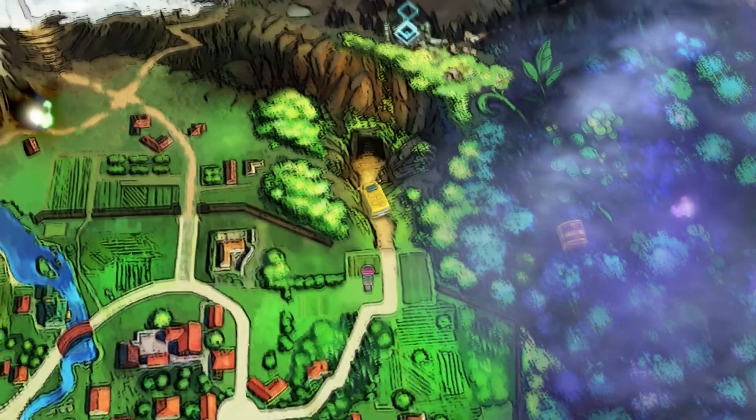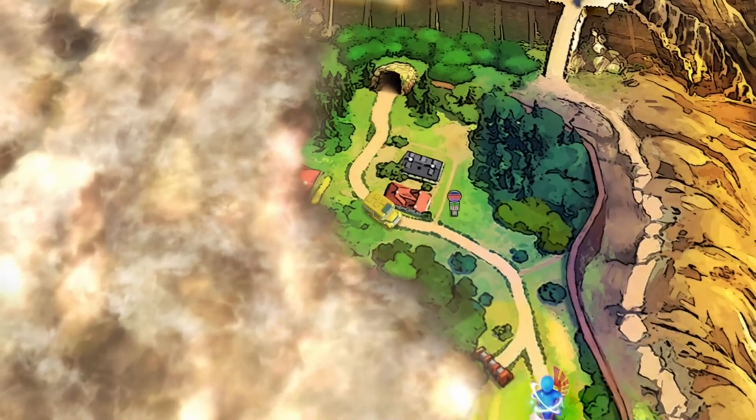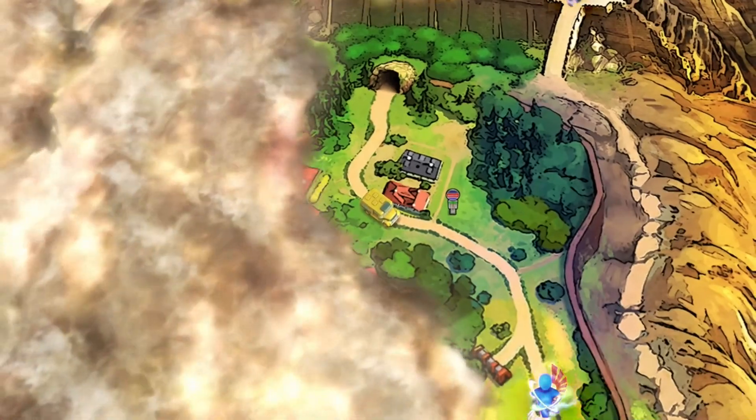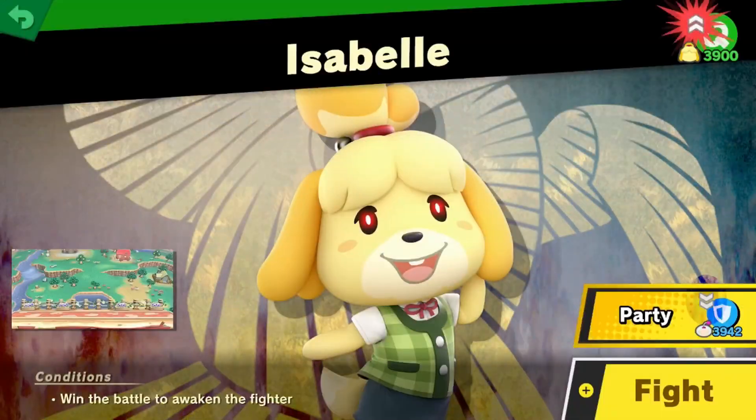Now we can go via Kapp'n through here. Where are you taking us though? You take us all the way through and end up on the other side — and there's a person! Let's see who we have here — Isabelle! Nice.